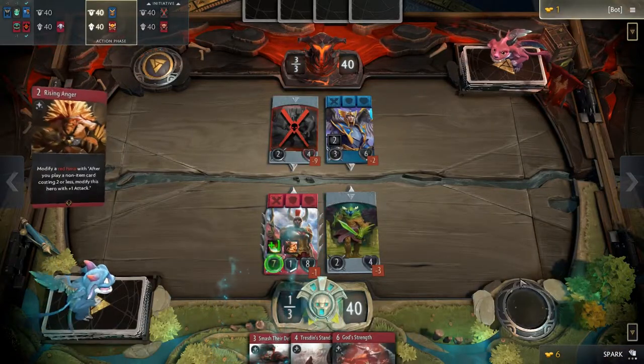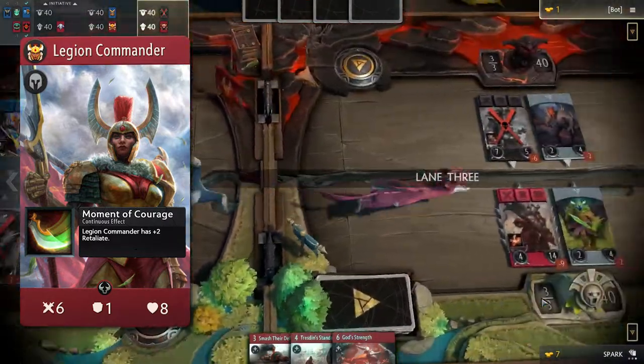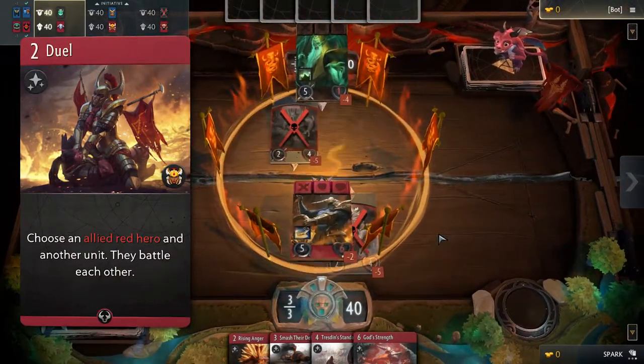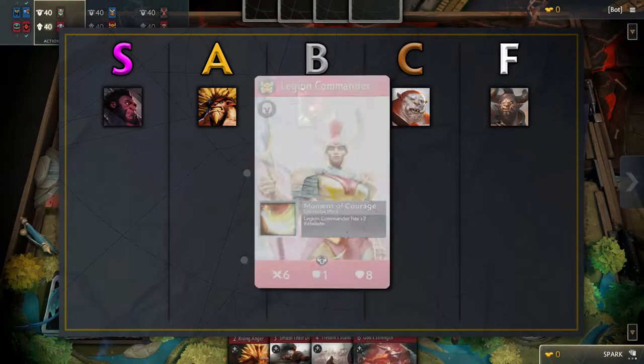Next on the list we have Legion Commander. She has great stats like Keef and her plus 2 retaliate makes her quite strong. However, her greatest strength lies in her signature card, Duel. The card lets a red hero battle any other unit in that lane for just 2 mana during the action phase. This is one of the strongest spells out there in draft. This makes Legion Commander an S tier hero — never miss out on her.